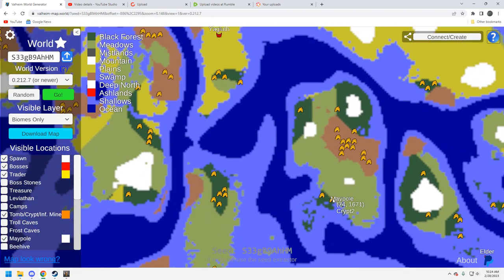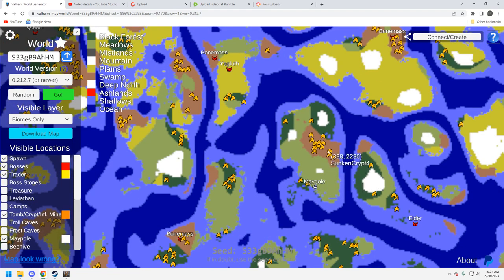Let's take a look at tombs and crypts — this is where things get a bit better for the seed. You've got two dark forest crypts in the black forest biome right here, which is good news. The swamp biome here is loaded with sunken crypts, which is probably the highlight of the seed. You've got really good access to the swamp biome, which is abutted by a huge meadow close to the maypole, so you can dance in and out easily. Once you get a few scrap piles and your bronze, you can fast-track your builds.